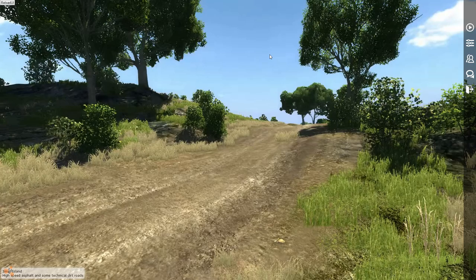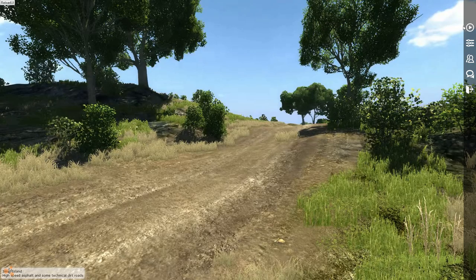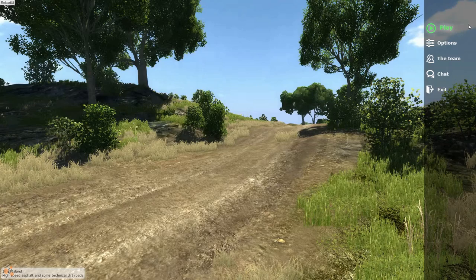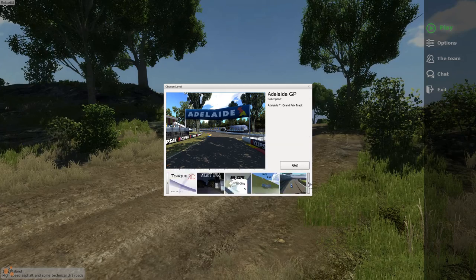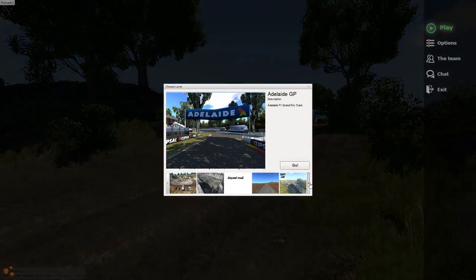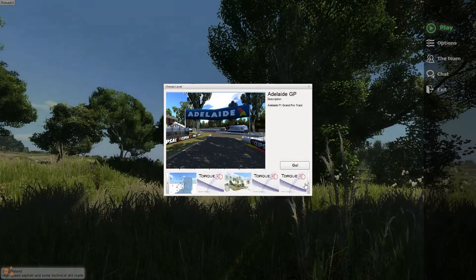All right, this is BeamNG Drive with YBR, and today we have a vehicle that you've all probably seen before, but you have not seen it on the streets — and I mean in real life, not like a picture. It's a forklift, because you've probably seen one going around some hardware store or something, and they crash into whatever's there and it falls.